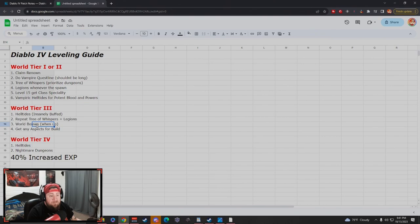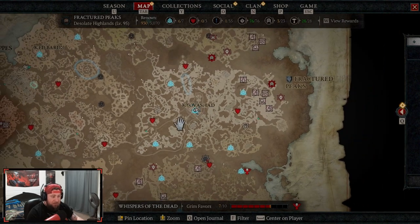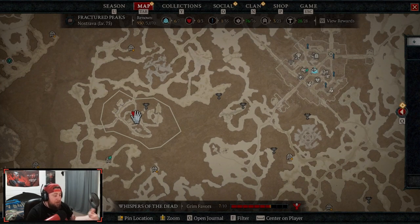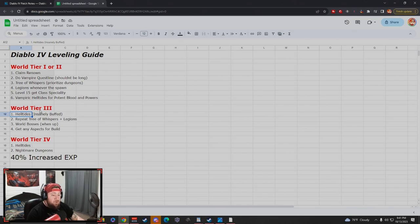While repeating helltides, Tree of Whispers, Legions, and world bosses, feel free to do dungeons for farming, but the overworld activities have been significantly increased in value. Blizzard has really pushed doing open world content — Tree of Whispers, vampiric helltides, regular helltides, Legions, and world bosses. On top of all that, complete side quests and small events as you level. This should get you all the way to level 70.